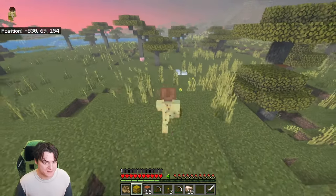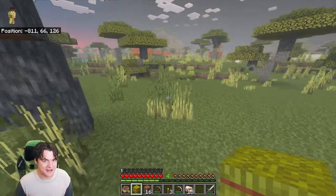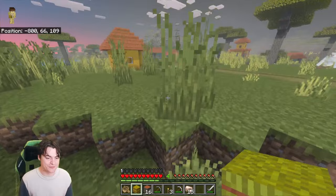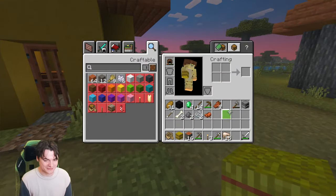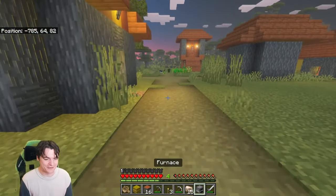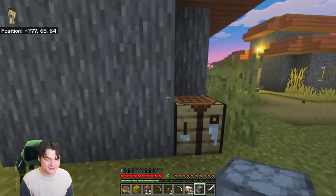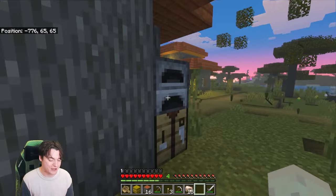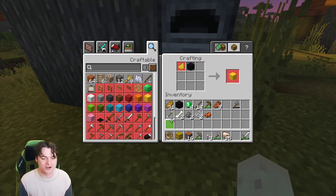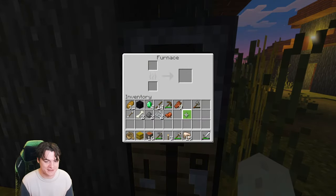I'll smelt up my iron using some wood, make a bucket, get a lava bucket, and then I won't have to worry about smelting things anymore — genius idea if it works. So let's place my furnace here, this is going to be my house soon. I've got free wool, so let's put a bed in there. Actually I placed my wool somewhere and didn't pick it up — never mind, make eight acacia planks and go to the nearest bed.